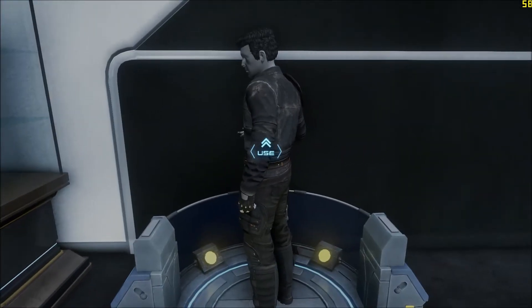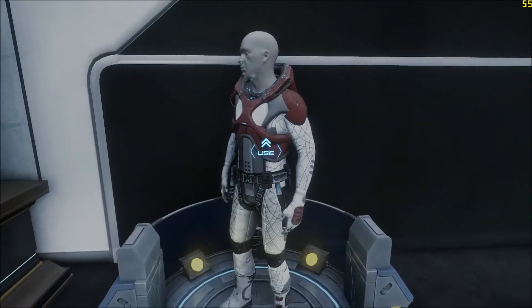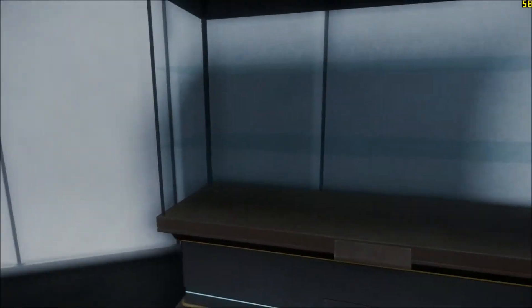This is your hangar that you can customize. You can put little trophies and stuff over there on that shelf. This is my civilian attire versus my flight suit, and there's a giant aquarium that I can put fish into.